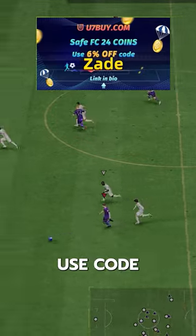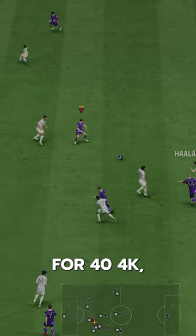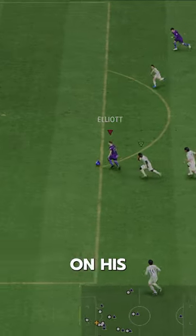If you need coins, go to U7, use code ZAID for 6% off. How is this card so cheap? For 44k, this is an absolute steal based on his playstyles alone.